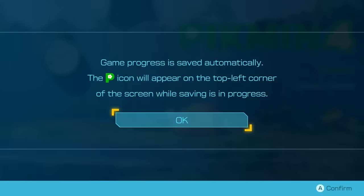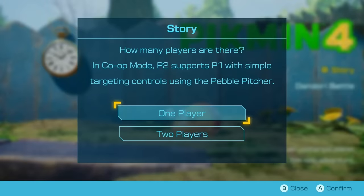Autosaves. Okay, perfect. And the pebble pitcher — so a second player could throw some pebbles, I guess. That's cute. I'm gonna go with one player for now. Right into it, I suppose.